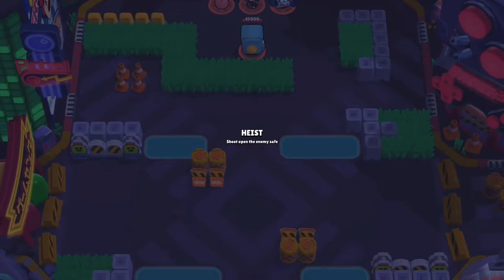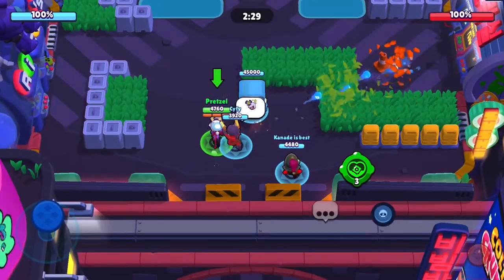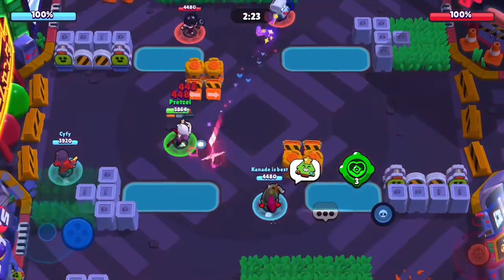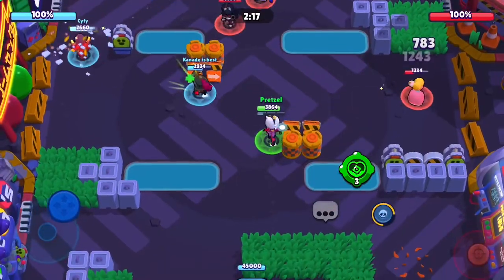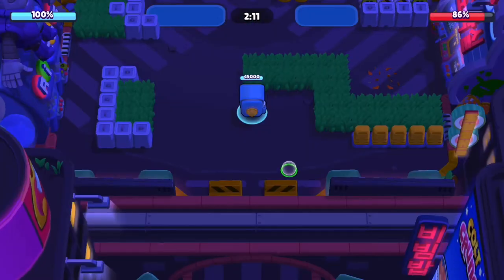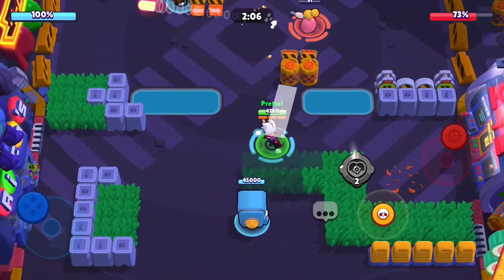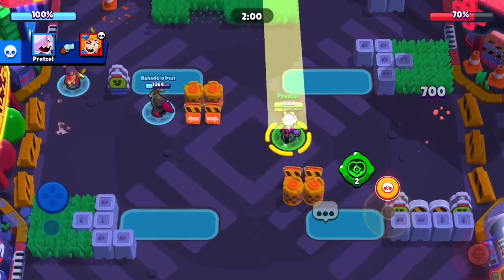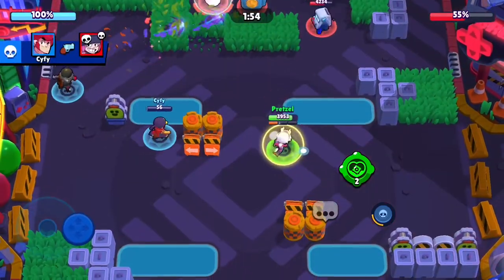Alright, hopping into the second game. The enemy team has Piper, Penny, and 8-Bit. 8-Bit's really good for me — Colette counters 8-Bit because 8-Bit has so much health and he's so slow, so you're just going to be able to take him down super easily. The Piper that they have is kind of a weird choice because she actually doesn't deal that much damage to the safe due to her slow reload speed. I go down there, but everyone's very low. I walk up and the Piper hasn't healed yet, so I just take her out — just like that. Super the safe, and then work on targeting the 8-Bit to build my super again.